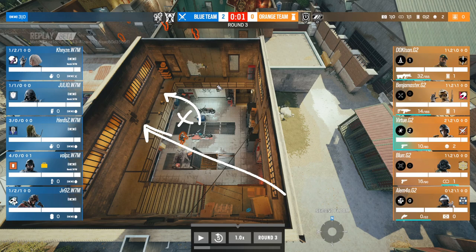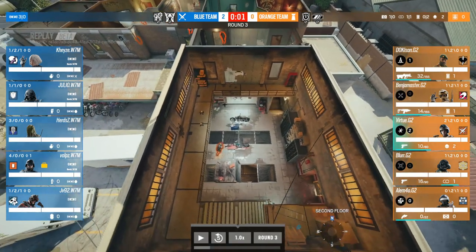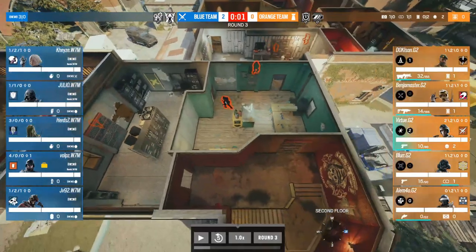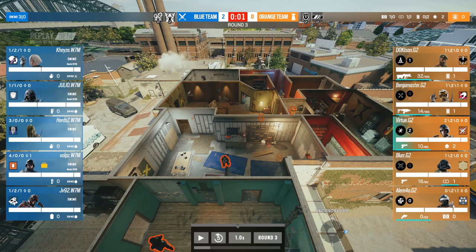G2 have brought redundancy in Lesion and Dok to deal with various ways of taking garage. If Capitao bolts or nades come in, the Dok can just stim back up. Even if the Dok goes down but not out, there's a long angle to hold anyone pushing up the stairs. G2's lineup makes sense, maybe apart from the Mozzy. They've reinforced garage, the main breach site wall, and top red. The one difference is the construction wall is not reinforced — instead the reinforcements go toward the Jacuzzi breach and gym.